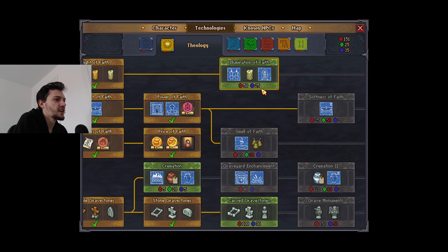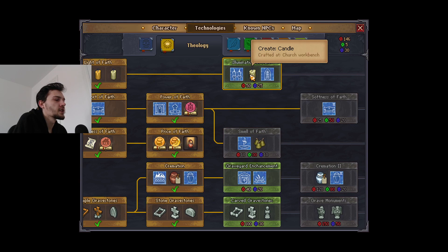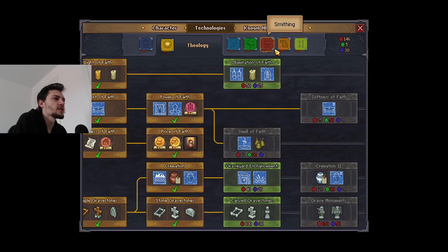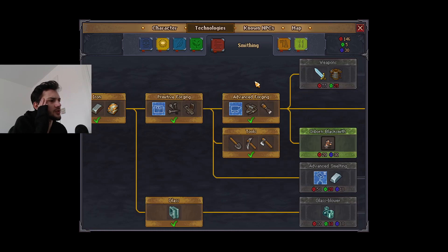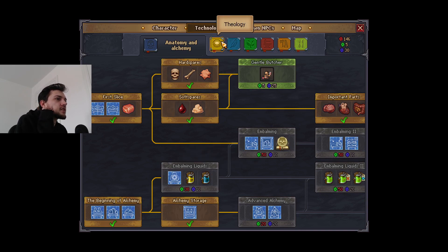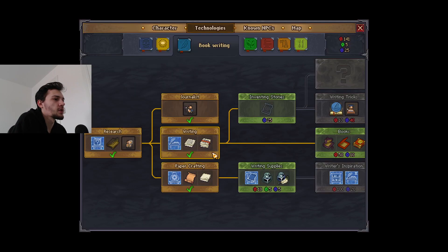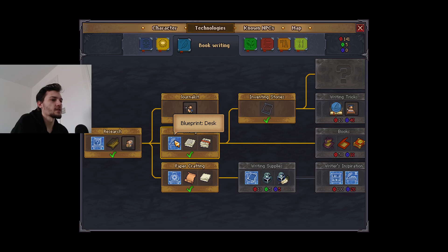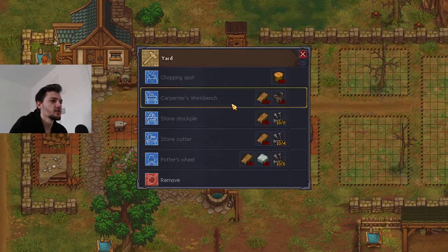I'll just buy everything. The green one - I'm just going to get overwhelmed. Which one is the church workbench? I swear I just saw it. I'm going crazy - I think we have to get a church workbench. We have the church workbench - I'm so lost. Let's get the right ones: I want the right one, and the story one, and then that's pretty much it. I think I just purchased way too much stuff.